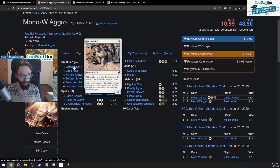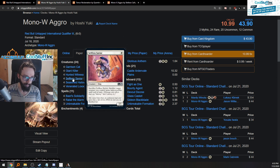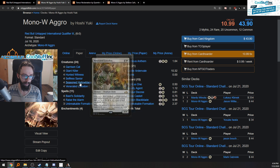So we've got Garrison Cats and Giant Killers. Garrison Cats are basically recursion — sort of like Hunted Witness but for one mana. Giant Killer is just good removal for Questing Beast, and it can also tap down Uro, which is pretty important against Temur Rack. You can tap down their Uro so they never get card advantage from it. They also run Hunted Witness, so that's effectively eight copies of a one-mana token producer — that's why they call this mono white tokens. Selfless Savior can save a Loxodon or a Hallowed Blade.